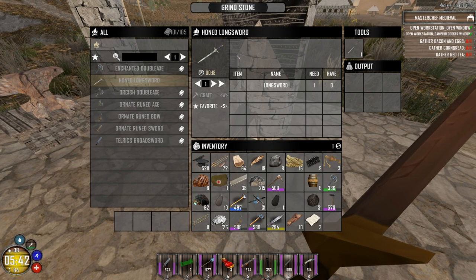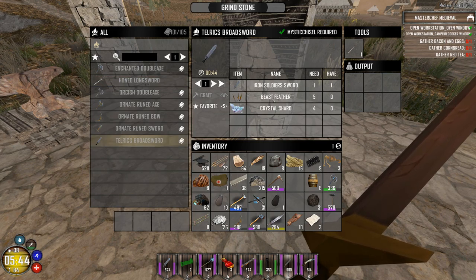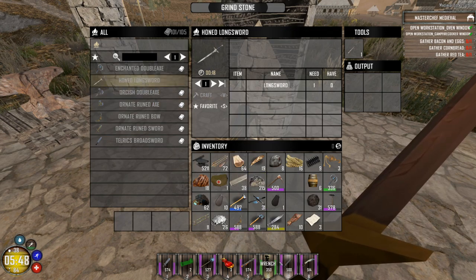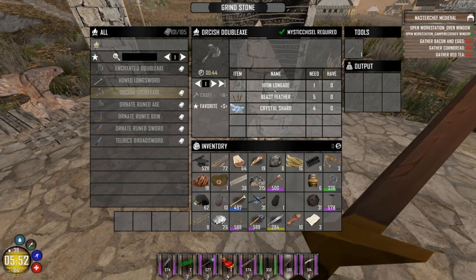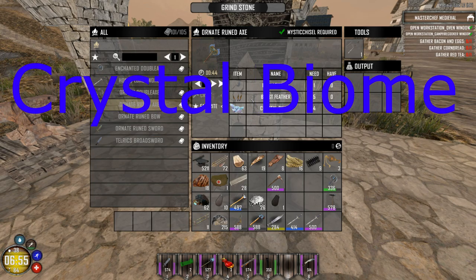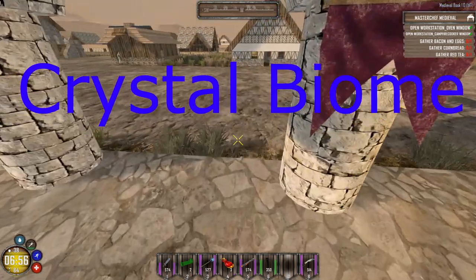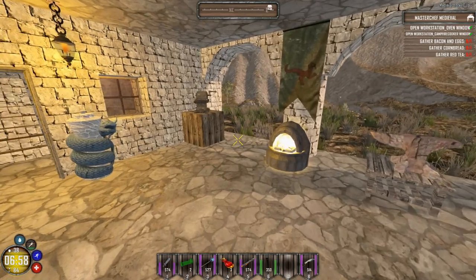So this is the grindstone — we would need some beast feathers, crystal shards, and various other things here. Basically we would need a long sword or other various types of enchanted weapons, like an iron long axe. In the episode where we go to the mystic forest, I'll show you about beast feathers and crystal shards — you can occasionally find them on creatures as they attack, but I wouldn't really guarantee that.